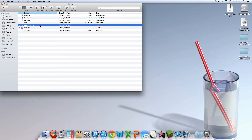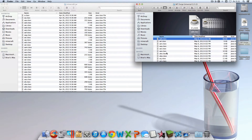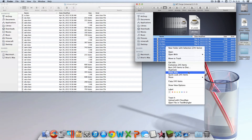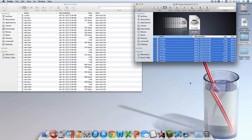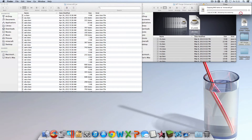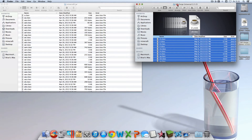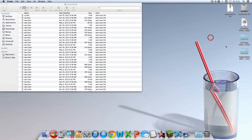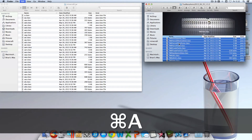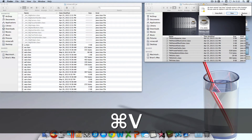Go into your minecraft.jar folder, then go to the MT Forge Universal 1.5.2 folder and hit Command-A to highlight all the files. Then right-click and copy the 245 items, then go into the minecraft.jar folder and hit Command-V to paste all of them. Check the Apply to All box and hit Replace. You should see a blue status bar filling up. Once it's done you can exit out of the Forge Universal file. Then go into the Too Many Items folder, do the same thing - hit Command-A, copy, go into minecraft.jar and hit Command-V, then hit Replace.